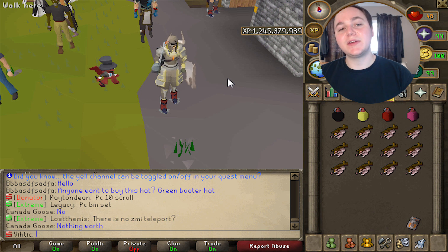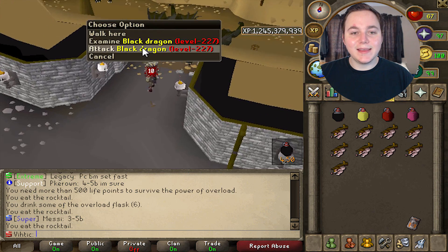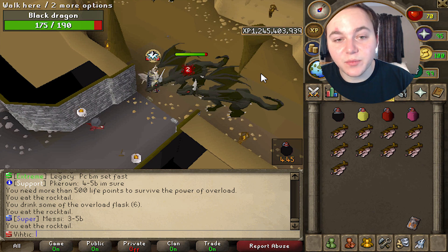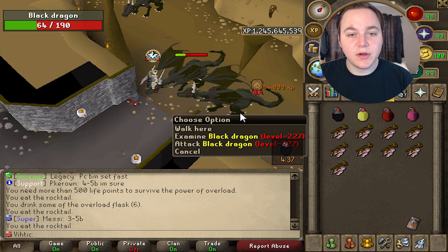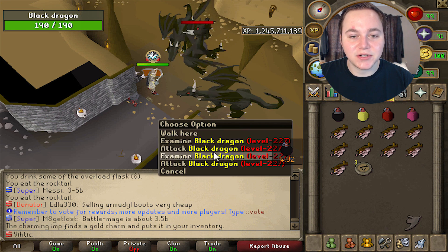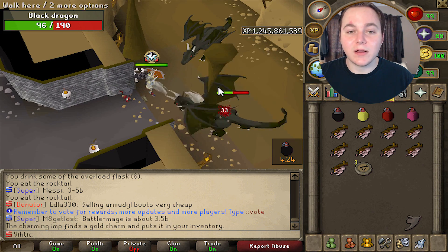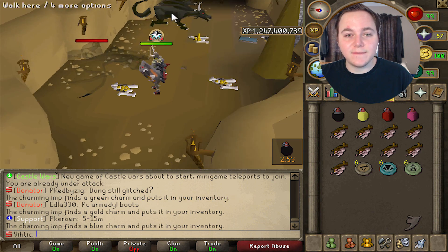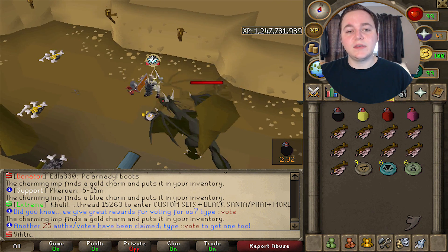If neither of those interest you, there is one last option. First would be killing black dragons right over here in the Taverley dungeon — they're aggressive, so with good gear and soul split you can AFK. Their HP is pretty low, only 190, so you can kill them pretty fast. Make sure you have your dragonfire shield on. They'll drop you charms pretty much every time — in fact they drop a lot of blue charms as well, often three charms every single kill.